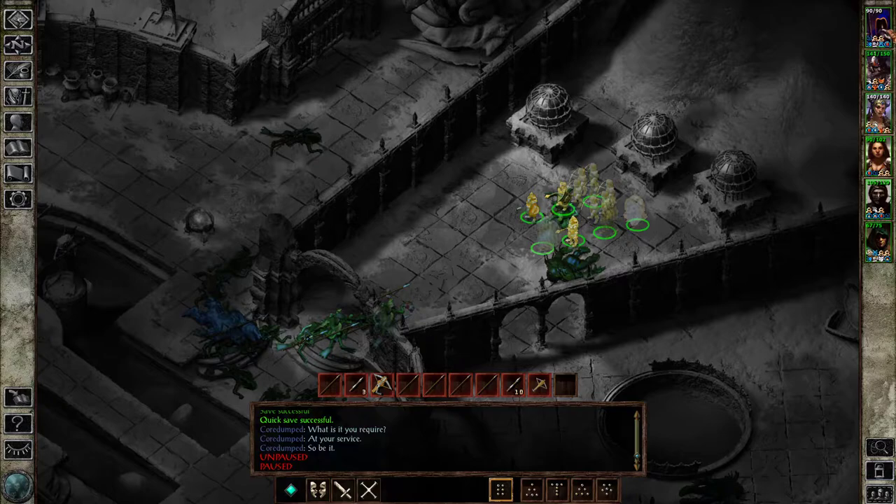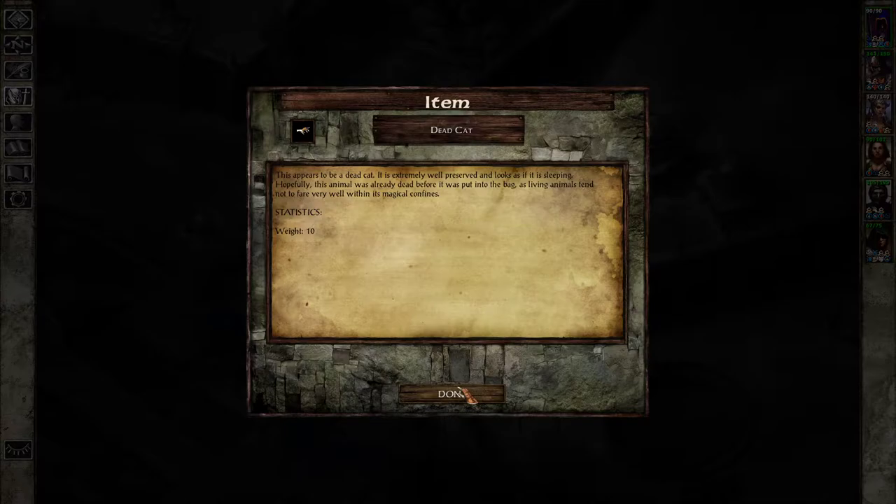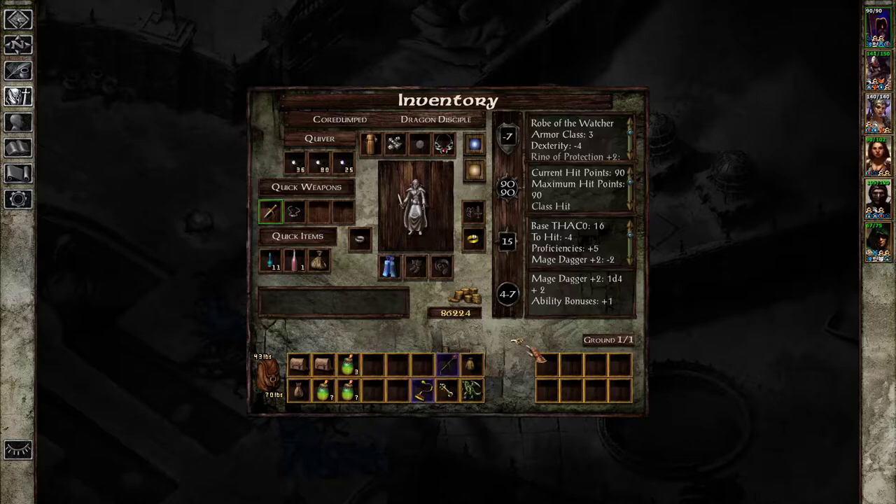We're going to start off this episode by using this, which I never remember. It gave me a dead cat. This appears to be a dead cat — it is extremely well preserved and looks as if it is sleeping. Hopefully this animal was already dead before it was put into the bag, as living animals tend not to fare very well within its magical confines.